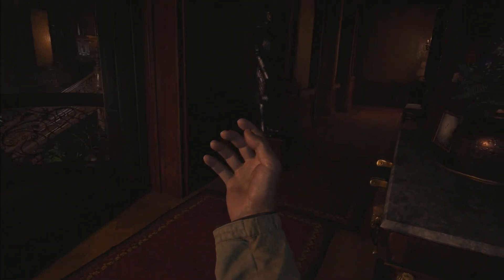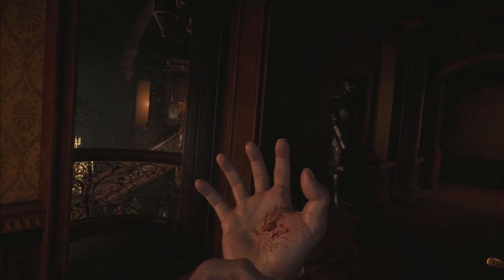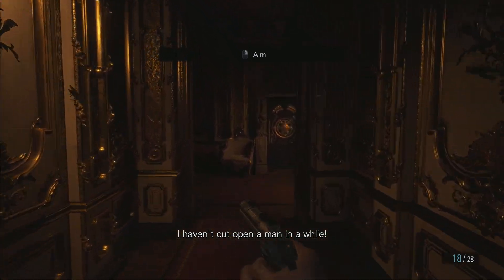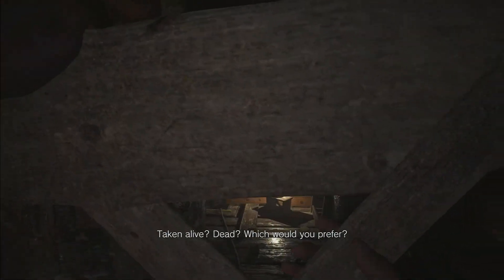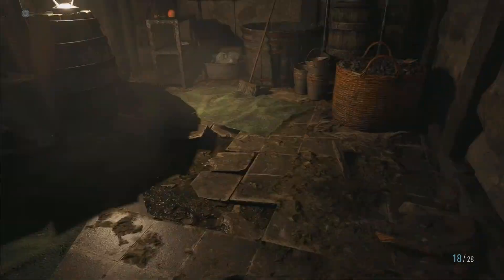It looks like they're insects, not minibats — I couldn't tell on the PS4 because my TV monitor was so shit and it looked really blurry. But yeah, it looks like insects, not minibats. I'm not going to bother with the vampire chick, just going to run away like a big fat pussy — through this door, through the wooden planks, and then we fall down the big hole.